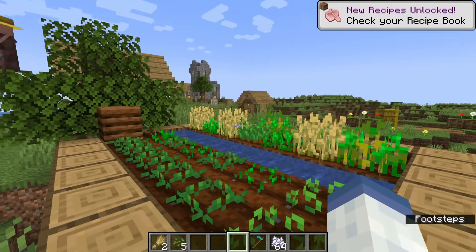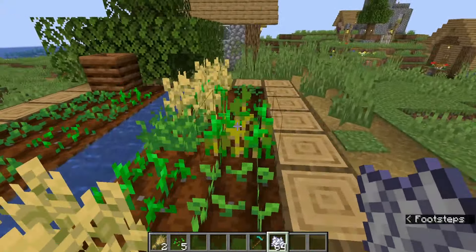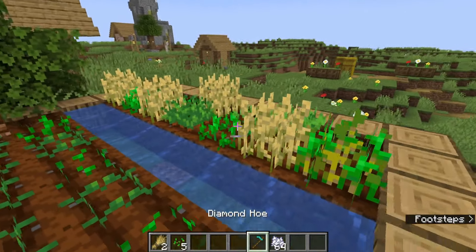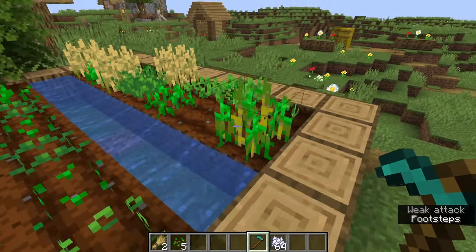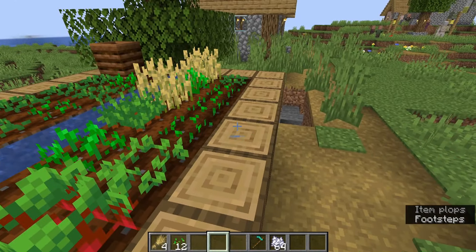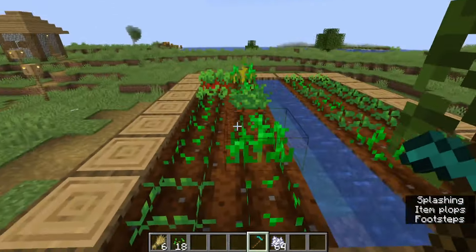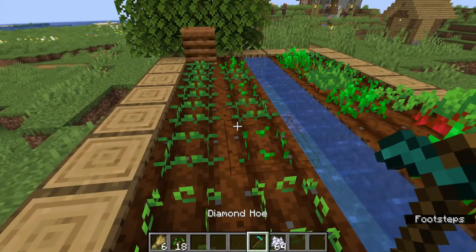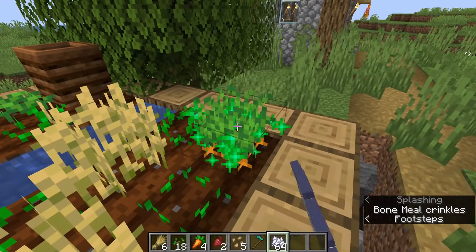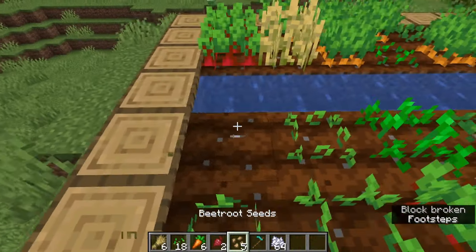The second data pack is one of the small ones, and we'll jump to the bigger ones at the start and the end. This second data pack makes harvesting crops a lot easier. If you have a fully grown crop, instead of having to break it and replant it, all you have to do now is right-click. You can see it gives you the crop and the seeds, but the crop stays planted — meaning you don't have to plant and replant crops every single time. This only works on fully grown ones, so clicking unripe ones does nothing. It just makes farming crops a lot easier and saves time.